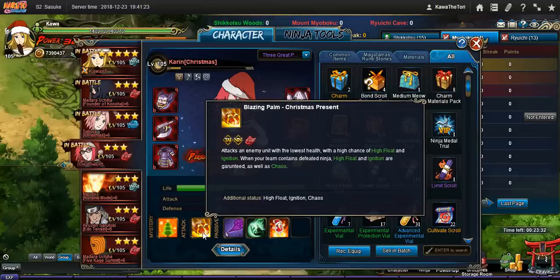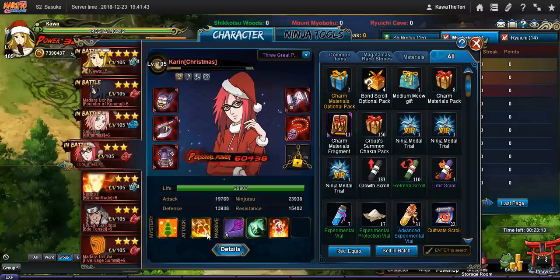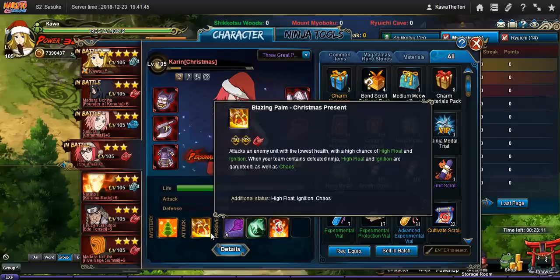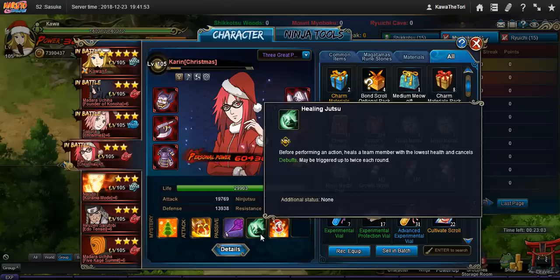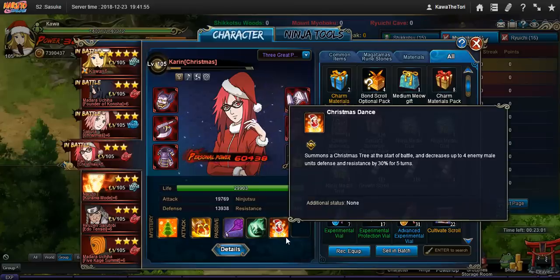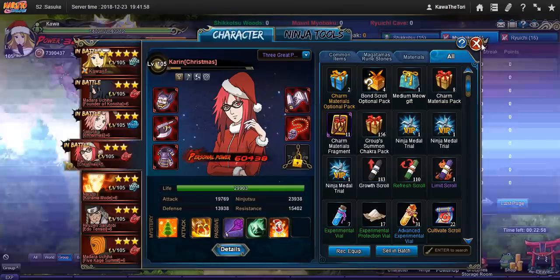Her standard is interesting in the sense that it's an almost guaranteed high flow. She hits the lowest HP target and it's always ignite. But if you've lost a unit, it does chaos — that's the part I don't like about it, because if I've already lost a unit she's not going to be doing much damage anyway, since she's not a move one or move two at all. She's more of a move four. But she has a heal and a debuff to male pose, just like Sakura has.